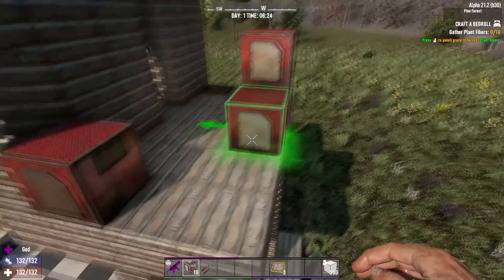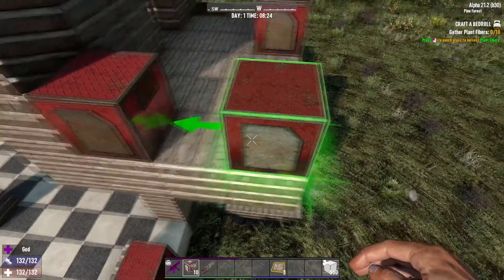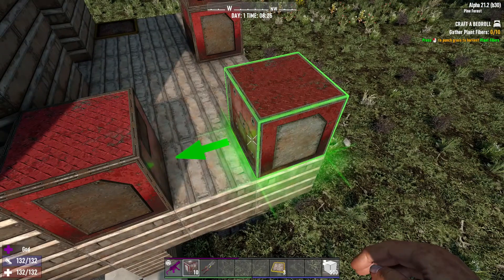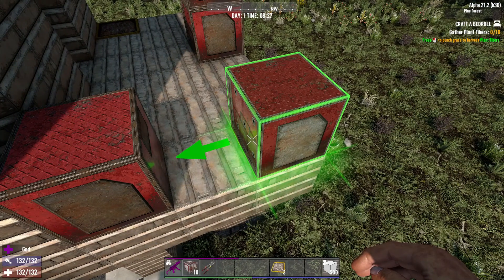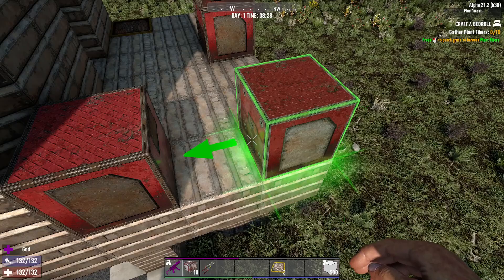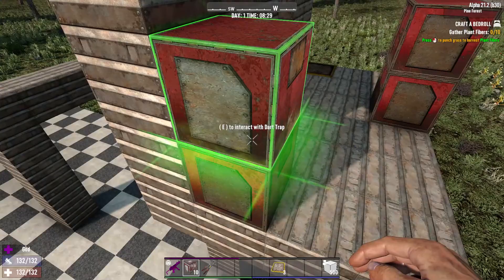When you go to place the dart trap and you're confused about which way it's going to be shooting, there is a handy green arrow that shows you the direction, as well as visible holes where the darts shoot out of. Left-click to spin it around, and once you're happy with the placement, right-click.